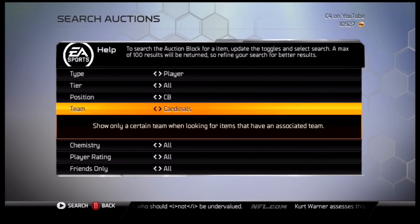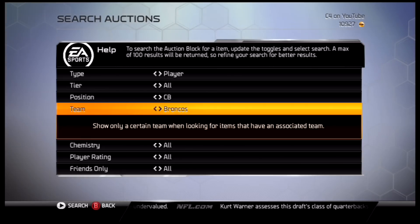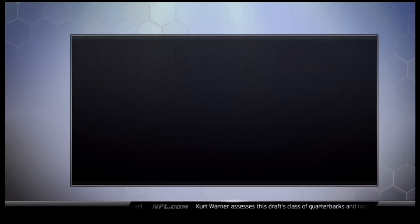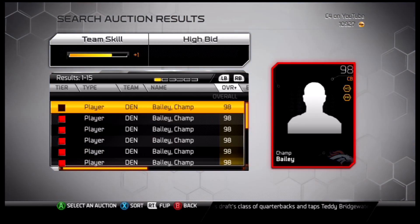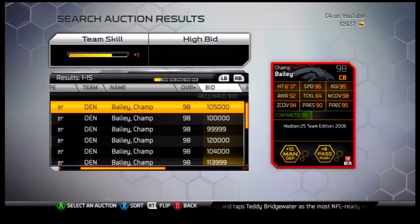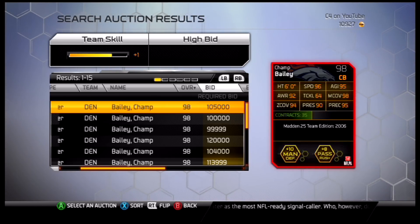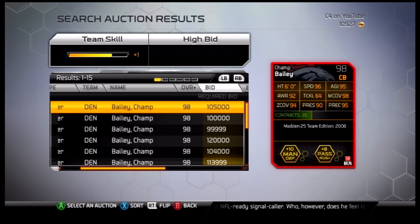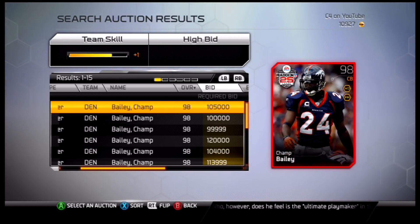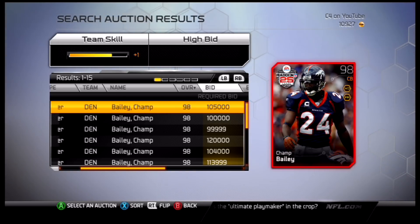Moving along to number four — going to the Denver Broncos — it's elite 98 Champ Bailey, going for about 100,000 coins on the open market. Six feet tall, 96 speed, 92 awareness, 64 tackling, 98 man, 94 zone, press plus 10 man, plus 10 pass rush. Easily one of the top five corners of this generation — absolute stud of a player.